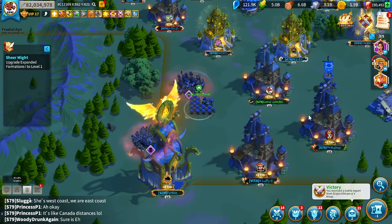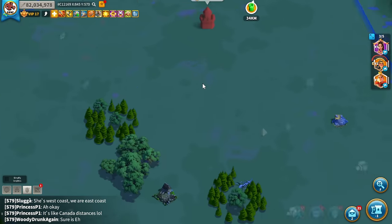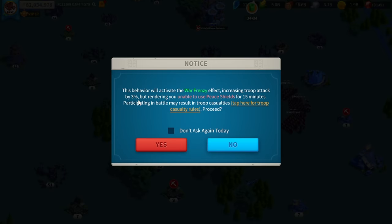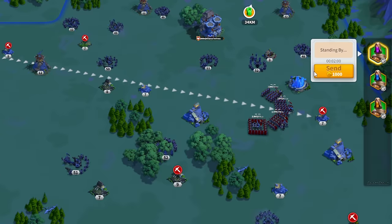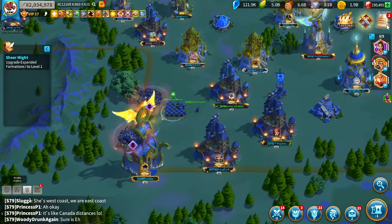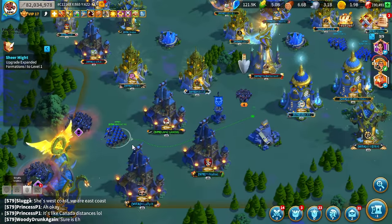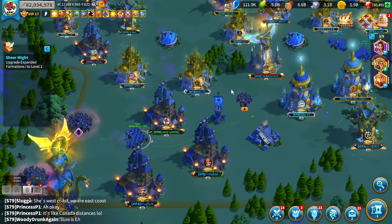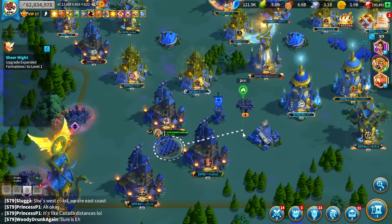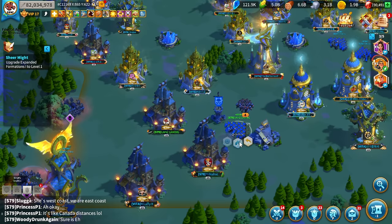One thing I just realized I forgot to do is activate War Frenzy — that is a very important aspect I completely overlooked because you are increasing your damage by 3%. Just find something to scout and return your scout home, but getting that extra 3% does add up, especially toward the end. So make sure you have War Frenzy as well.